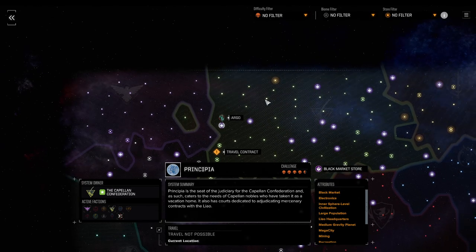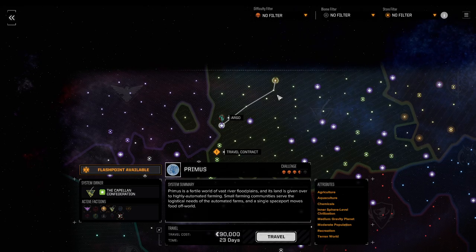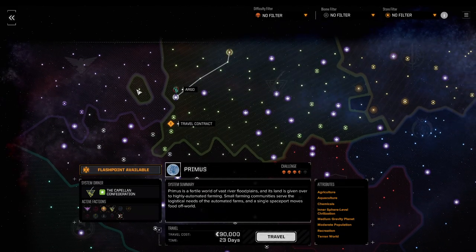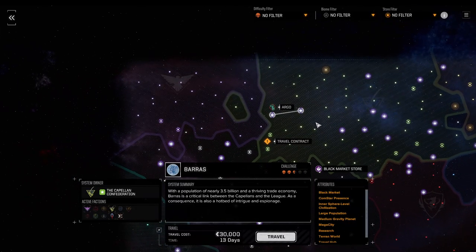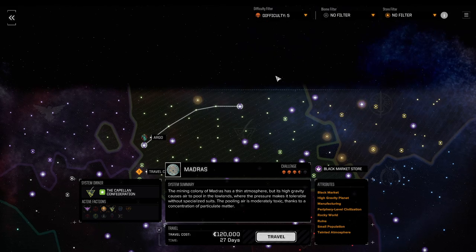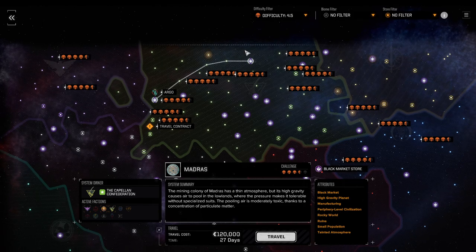In terms of navigation, I guess we wanted to do this one next and work a bit for the Draconis Combine — also not bad. That's a four-and-a-half skull area, so we could work with both of them. Not sure if the Free Worlds League will even work with us anymore. If I filter for the good old five-skull missions... none of them are solid five-skull — four and a half is already the max.